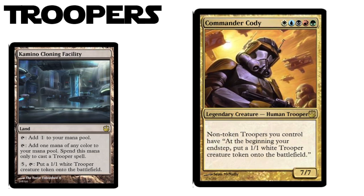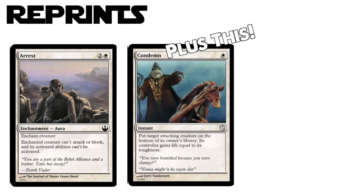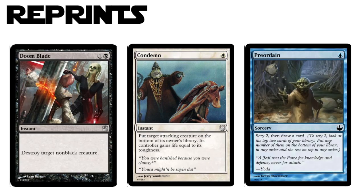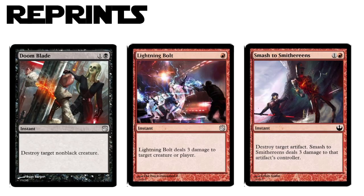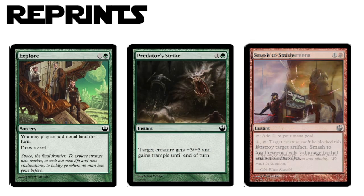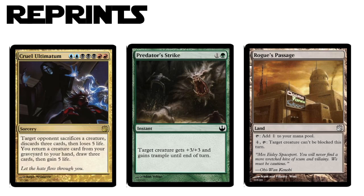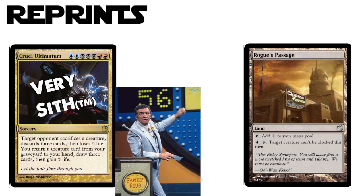One of the hallmarks of a good fan set is not trying to reinvent the wheel all the time. There are reprints in this set and I love them — Arrest in white, Preordain in blue, Doom Blade in black, Lightning Bolt and Smash to Smithereens in red, and Explore and Predator's Strike in green. We even got a land too, with Rogue's Passage just working out perfectly. And how Sith is Cruel Ultimatum? Survey says: very Sith.